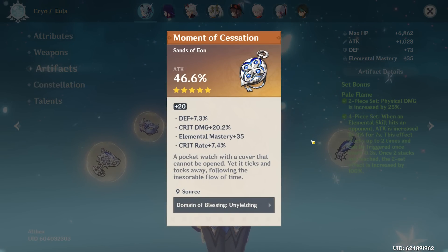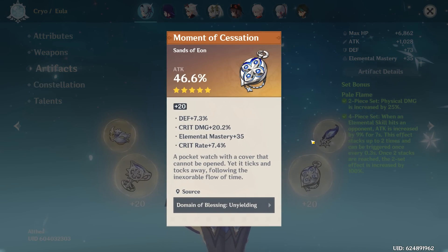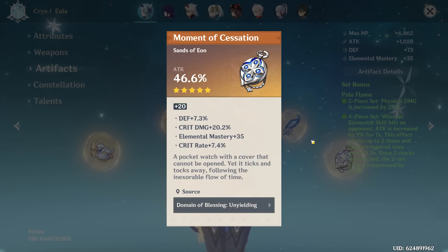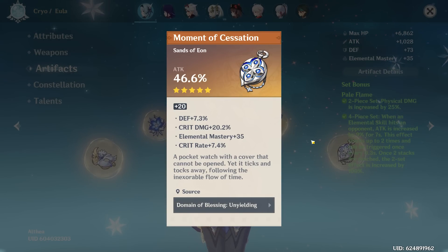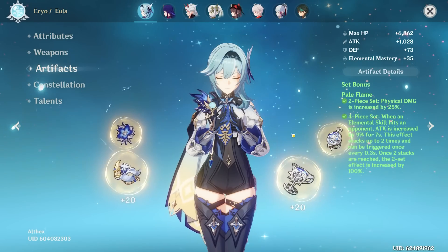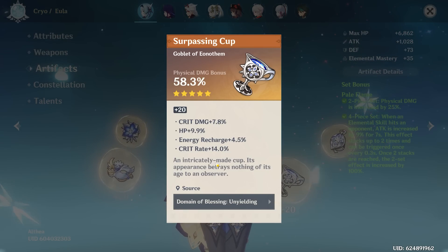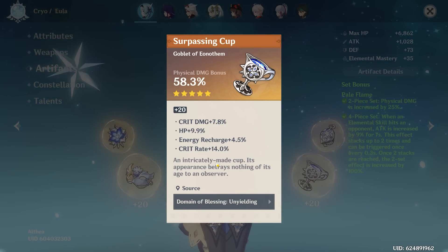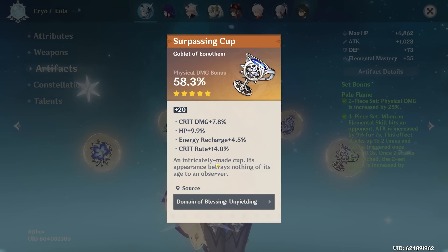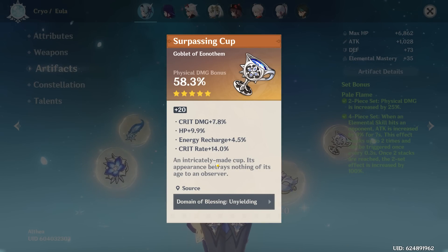The sands is another really good piece. None of these are god pieces so far — they don't reach god territory but they're all very solid. However, EM isn't all that good on Eula, and defense is not the preferred stat, but attack sands are rare — you take what you can get. The off-set goblet actually has 14 crit rate, which is nothing to scoff at, plus crit damage and ER. You do not see many pieces like that.